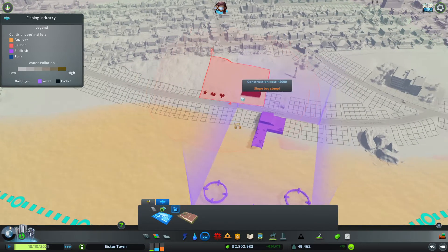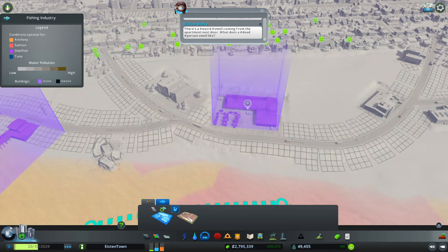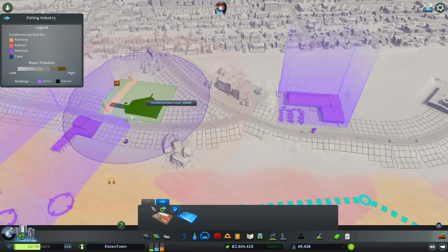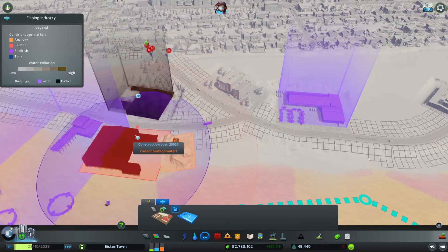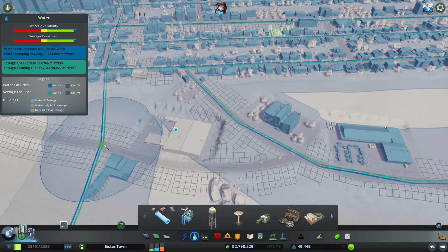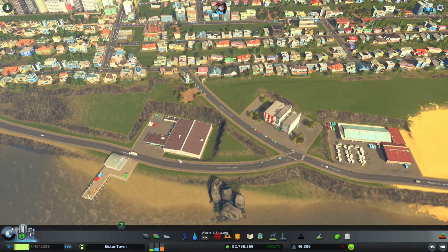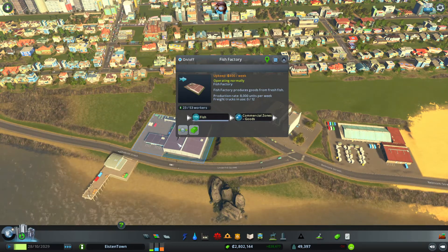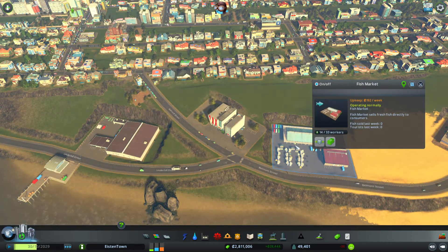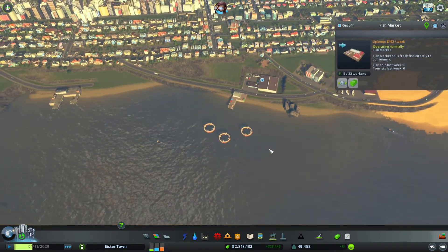Let's do a fishing factory to be able to process the fish. Let's find a nice spot. That should be close enough for the trucks to arrive there pretty quickly. And the next thing we can do is add a fish market, where the locals can grab the fish or where the industry and commercial partners of the fisheries can get their stuff and sell it on the market. Let's connect up the piping for the water supply and drainage capacity. It seems to operate - selling fish.